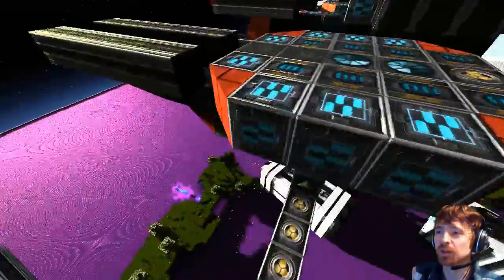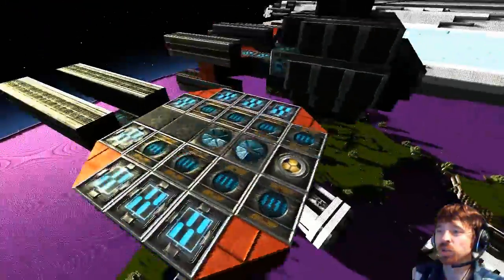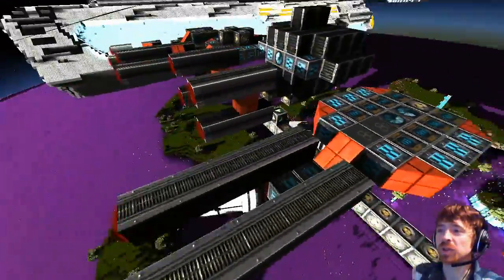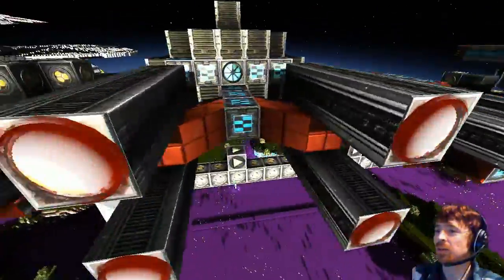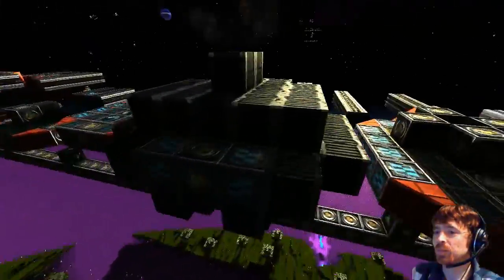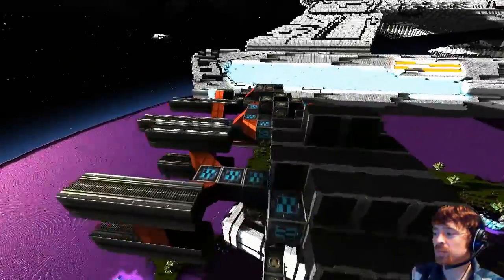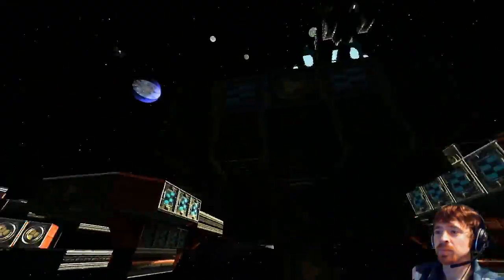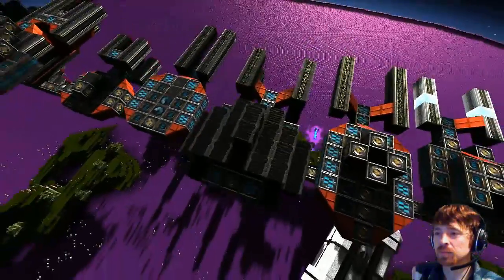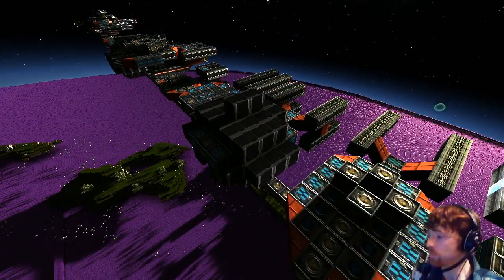And what's this next one? The Excelsior. Transwarp drives. That don't work. But do work. Yeah, but don't work. So what's this one? The next two are from Star Trek Online. The one with the flex door is the Chimera, which kind of represents its normal mode.